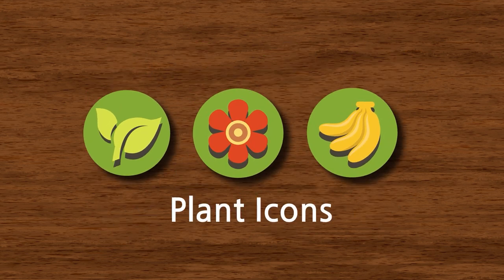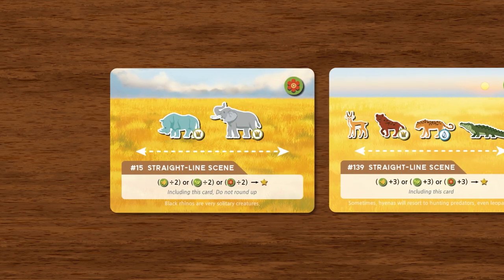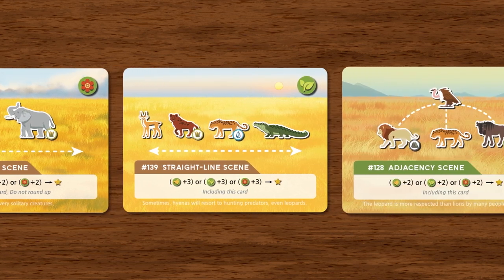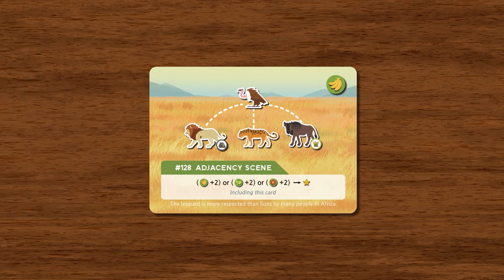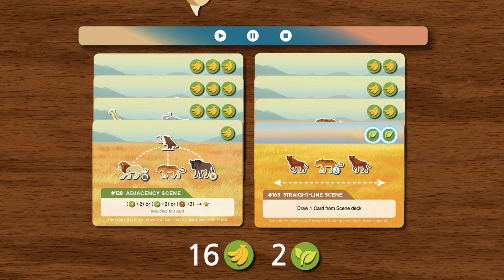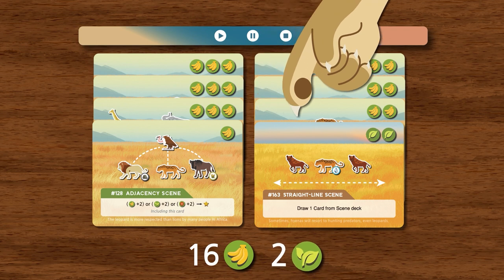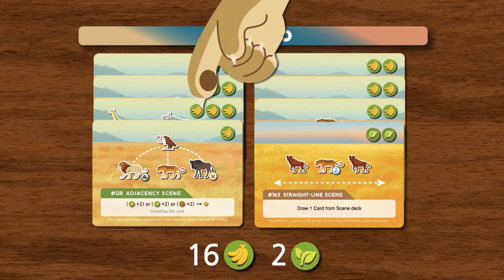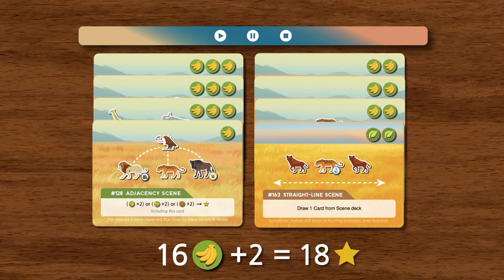In order to obtain documentary points with plant icons, you need to complete a scene card that rewards documentary points for plant icons. For example, you've just completed card number 128, including a scene card. The number of plant icons you've collected is 16 fruits and two leaves. You will need to choose one type to calculate your reward — your best bet is the one you've collected the most of, so fruit it is. That would mean 16 points for your fruit icons plus two, for a total of 18 documentary points rewarded.